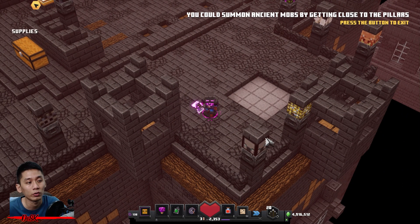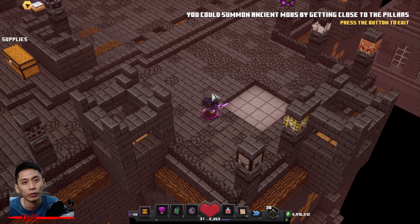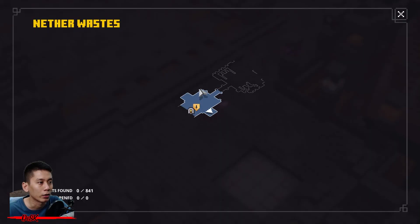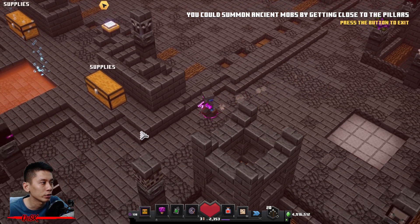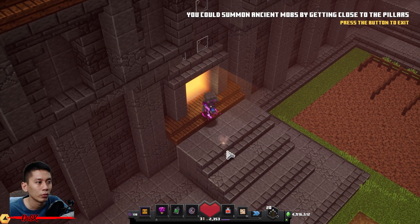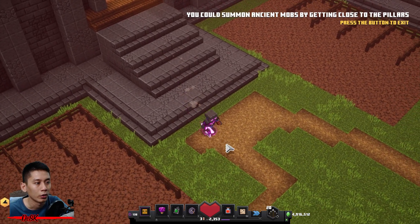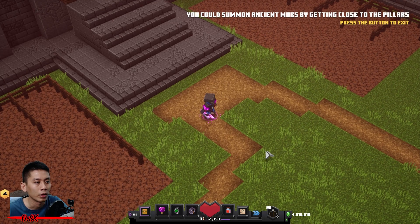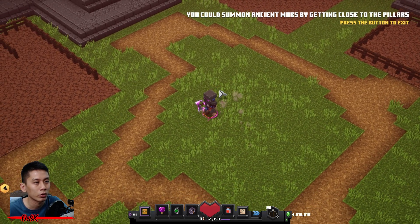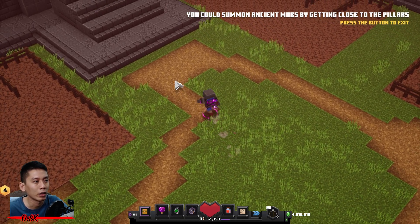If you find the bosses too easy and want to spice it up with a modifier, there it is — it's waiting for you, but I'm not going to do that right now. The arena is located to the north east. You can either walk all the way to the arena or use the magic door — just press the tool and you are teleported to the arena.